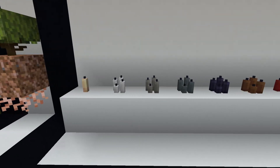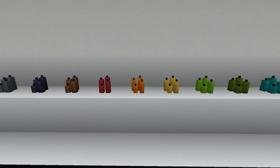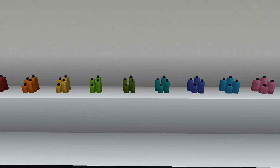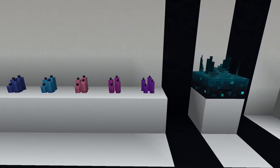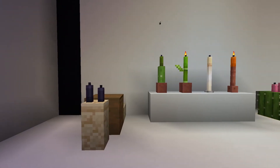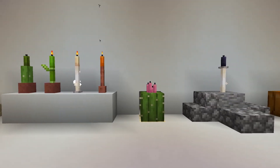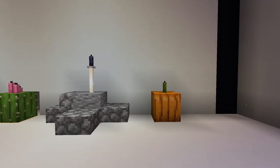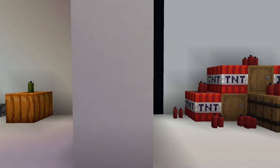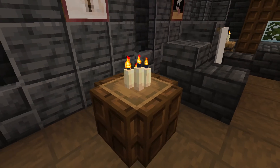Up next we have candles, and let me just say I love them. We get them in multiple colors, you can place one or four, you can turn them on or not — there are so many options. It's such a nice little detail and you can use it in so many builds; it's just going to make your builds look cozy. Here you can see some cool examples from Reddit: you can make a sword, a cactus, all sorts of things. It even works as dynamite sticks. They just look good in houses as well. S.